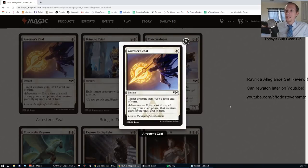Arrestor's Zeal: one white instant, target creature gets +2/+2 until end of turn. Addendum: if you cast it during your main phase, that creature gains flying until end of turn. At just one mana, +2/+2, this may possibly see play. I'm still going to give this an F, but it's close — maybe a D or D-minus. I could possibly see this being played in a standard deck — it's strictly better than Heroic Leap.